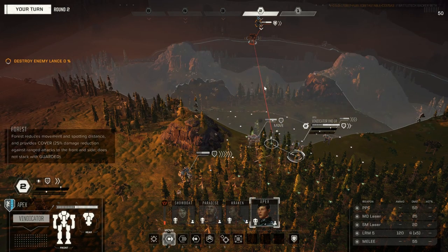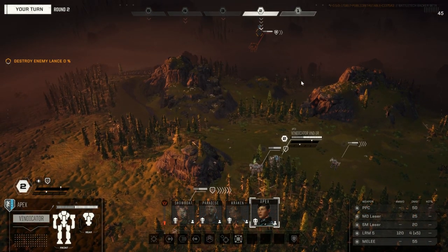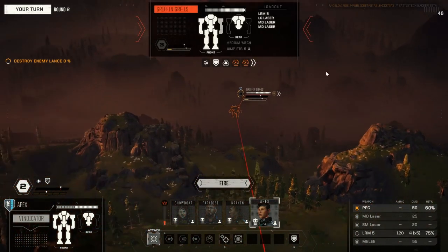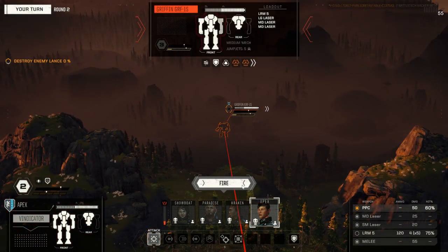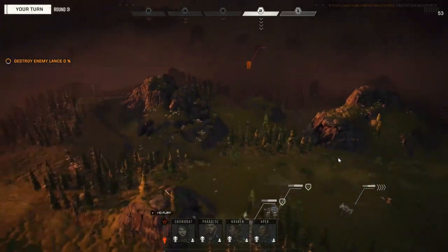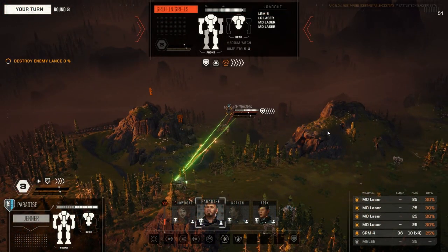This spread can be both an advantage and a disadvantage depending on the situation. Against an undamaged target, it can be a disadvantage as the spreading of damage will make it more likely the armor of your opponent will be able to absorb the damage without breaching through to internal structure. A target with already breached armor in one location is more ideal, as the chance that missile fire will hit that section is more likely than with other weapon types, possibly resulting in critical damage. It is also possible that not all missiles will hit with a given attack, so the maximum potential damage of missile weapons is not guaranteed.